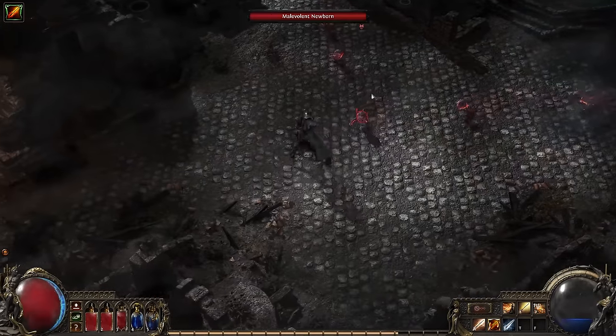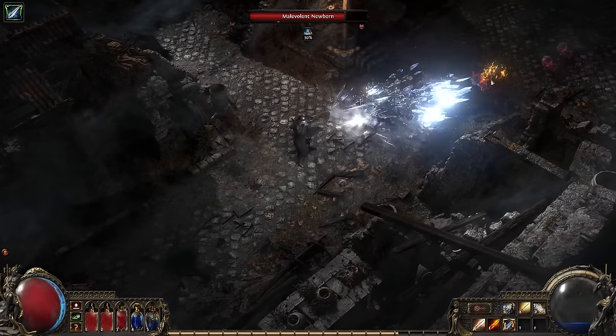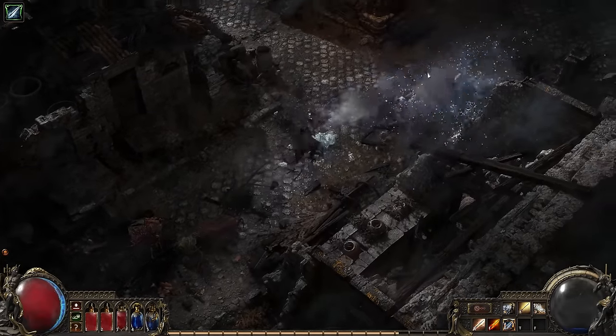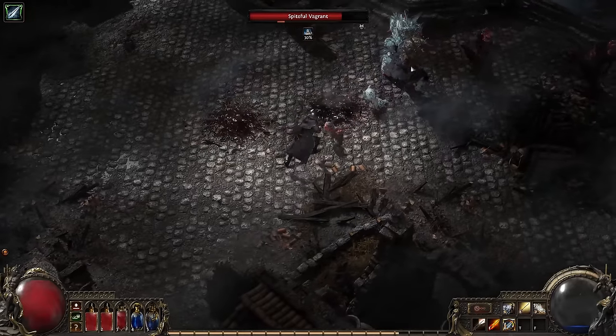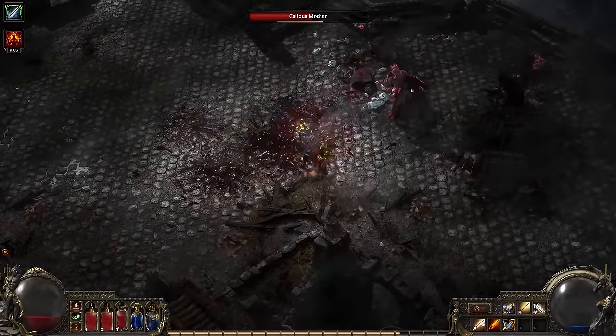If you have a bunch of targets running at you, you might want to slow them down. In this case you could switch to permafrost burst shot — shooting a bunch of smaller enemies at range will chill them and potentially even freeze them in place. Once you have some frozen enemies, you can switch back to armour piercing. Shooting a frozen enemy with armour piercing burst shot will explode the ice, doing a huge amount of damage to all nearby enemies.